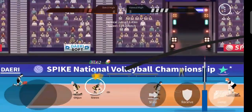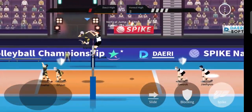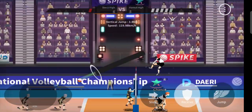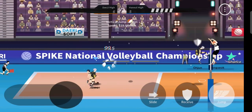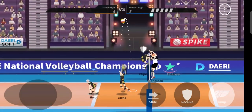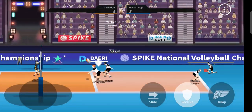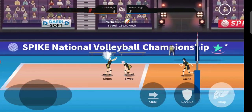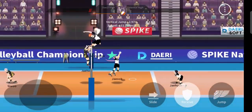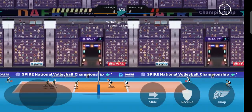Move towards the opposite diagonal position — only then can you receive properly. If you receive properly, the setter can toss it higher. You don't have to give more power to the setter or spend coins; all you have to do is take a proper receive. It will give you time, it will give points, and you could smash it into the opponent's court.